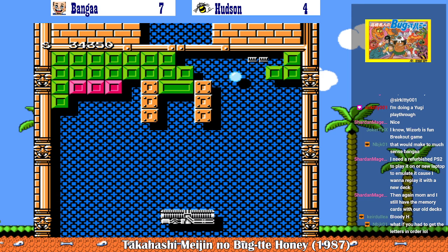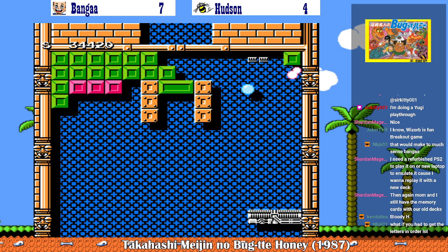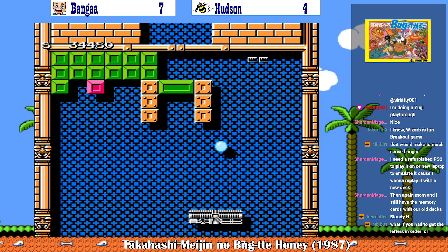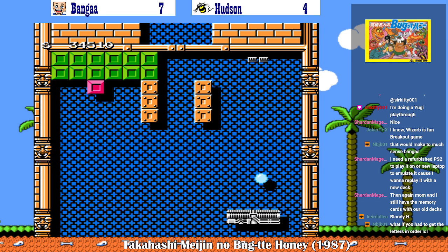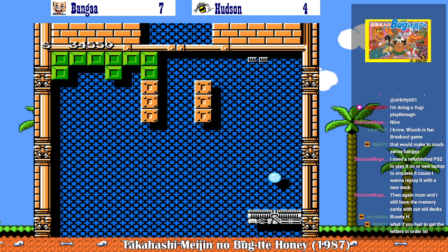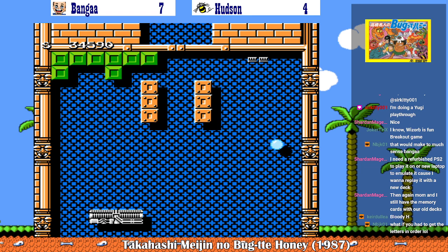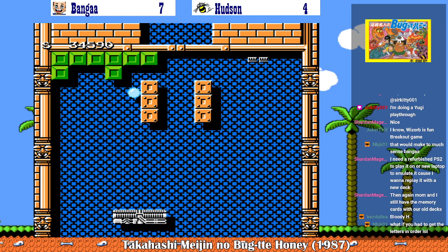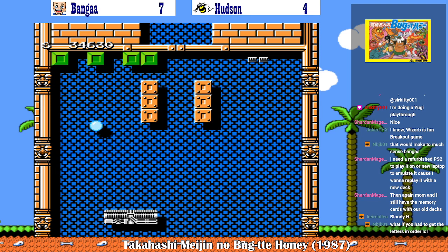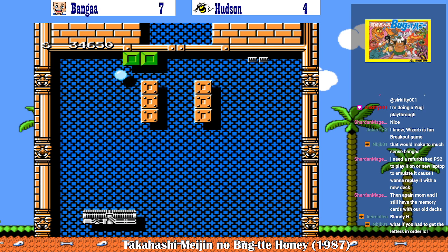Oh, I almost missed it. Oh yeah, you can still get fake letters that kill you, by the way. Just because you got the password piece doesn't mean you're out of the woods. In fact, you put yourself back in the woods, you idiot. I'm more worried about that one room that has the bomb pieces, because what if there are three letters and they're all falling at the same time and also at the same height? How can I guarantee I'm gonna pick up the right one? I don't think I can.